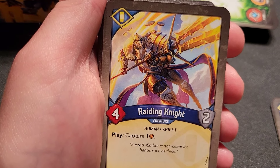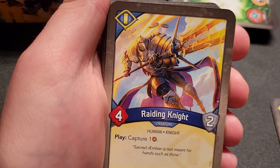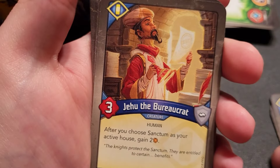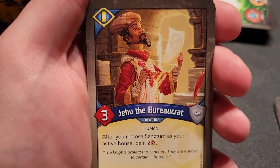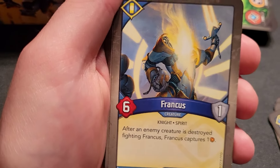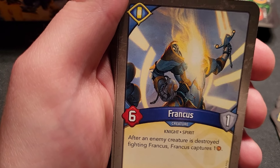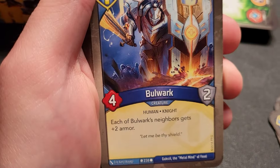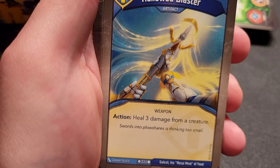Nine times out of ten Raiding Knight is more immediately useful, but if you're already in control or have Terms of Redress multiple times, Sequis becomes way more powerful — they're two sides of the same coin. Jehu the Bureaucrat — a rare; after you choose Sanctum as your active house, gain two amber. Hard to keep out. Frankis — after an enemy creature is destroyed fighting Frankis, Frankis captures one. Lots of capture in this deck; Shoulder Armor would be great on him. Bulwark — each of his neighbors gets plus two armor.